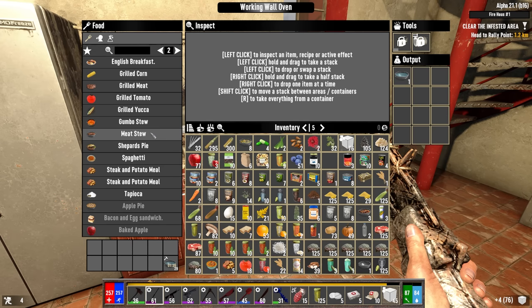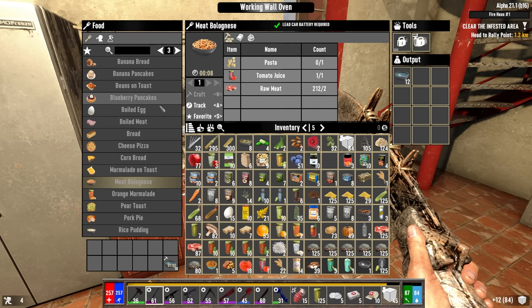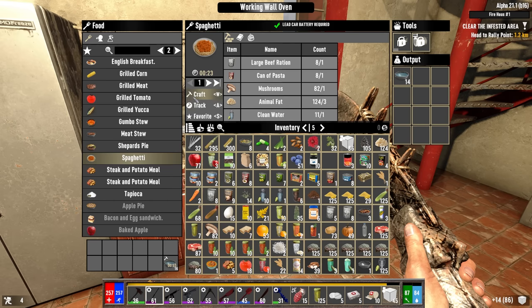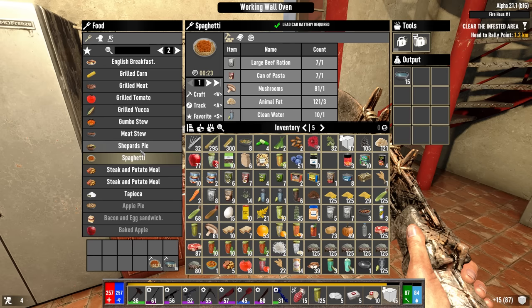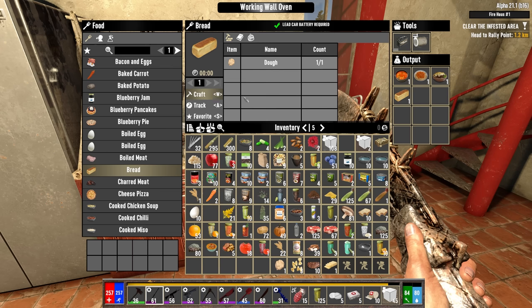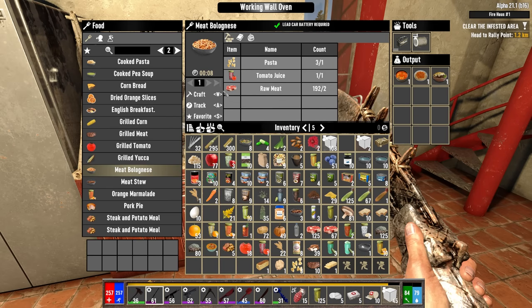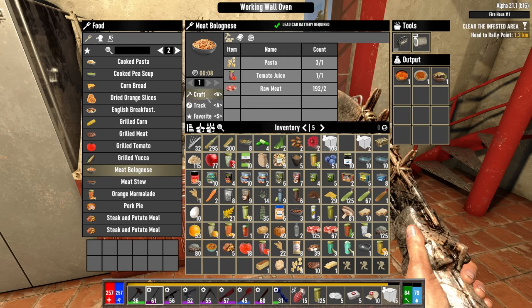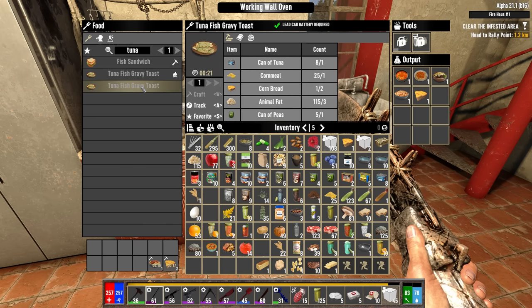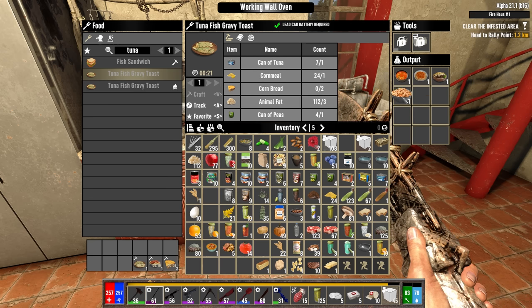That was a huge leap forward. Now it's all about cooking. Unlocked meat stew, gumbo stew, shepherd's pie, spaghetti, and more. Some give loot stage bonuses, some give bartering bonuses. Let's try one of everything and keep a journal of which benefit came from which food. Making one bread — maybe for a sandwich. The meat bolognese I remember being really tasty, using tomato juice — that's got to be good. Then the vegetable bolognese.